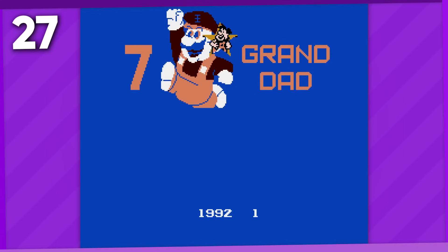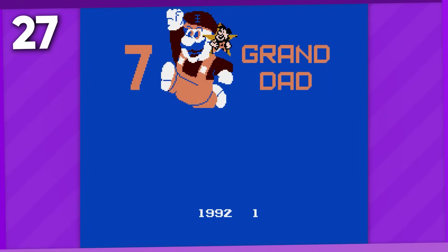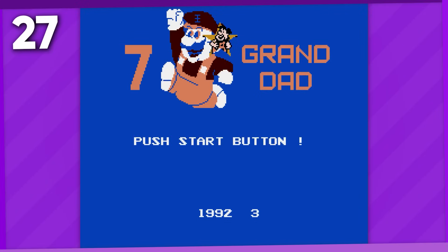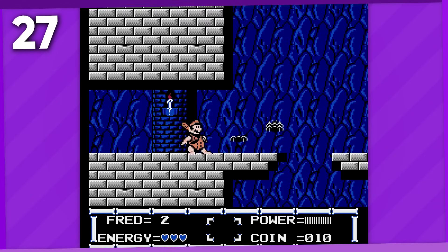In Seven Grand Dad, a Famicom bootleg of The Flintstones: The Rescue of Dino and Hoppy for the NES, the copyright info on the bottom has been modified to say 1992 1. You can actually press the select button to change the number on the right from 1 to 5, and it actually serves as a stage select that changes which stage you start at.